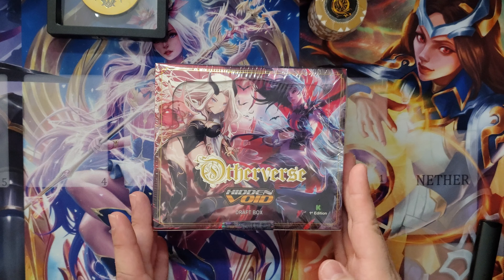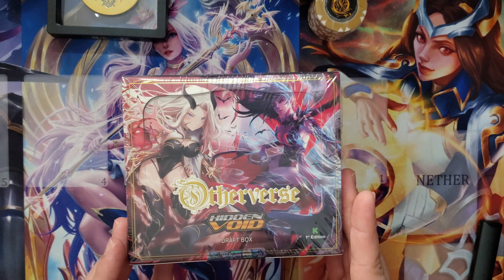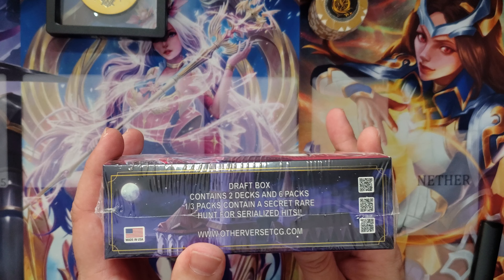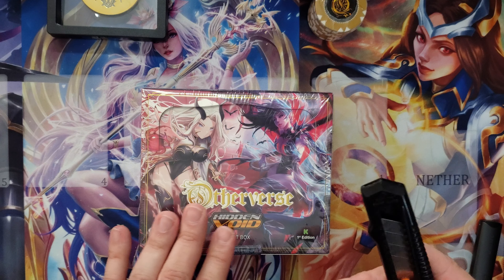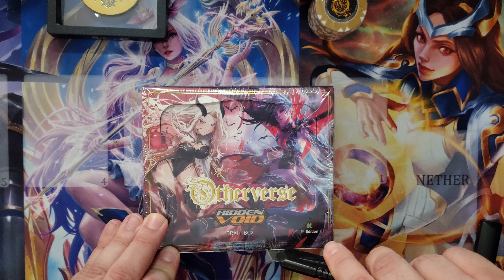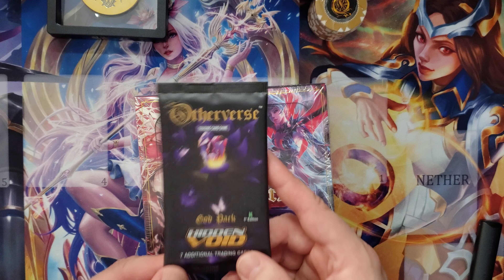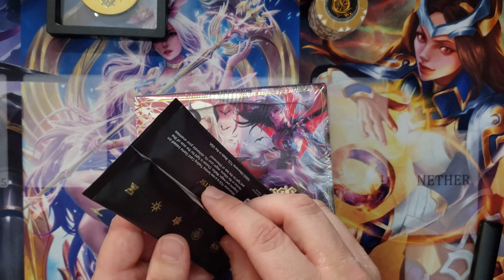What's going on y'all, Cardboard Crackhead here coming to you with another product from Otherverse Hidden Void. This is their draft box. The draft box contains two decks and six packs. One out of three packs contains a secret rare, and there's also a chance for serialized hits. To start off this weekend, I plan on getting together with a friend to learn to play Otherverse using the two decks inside. But first, I wanted to save one god pack from the Pandora box I opened yesterday, so let's start with that.